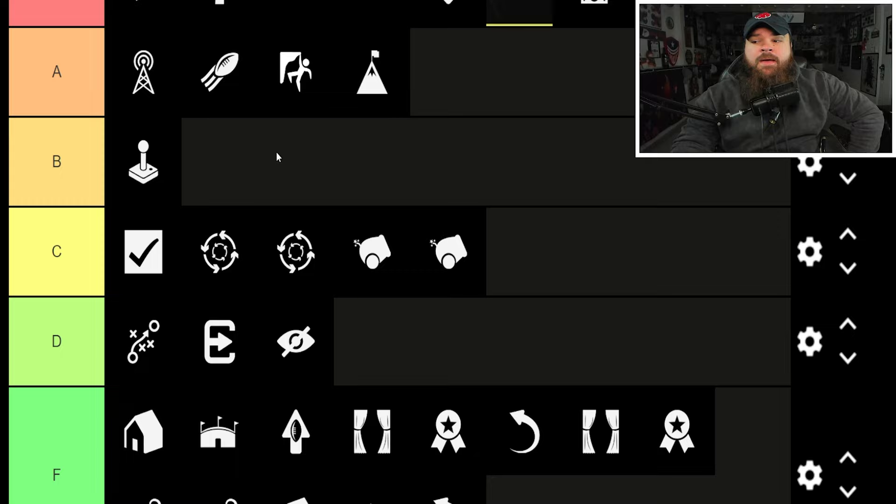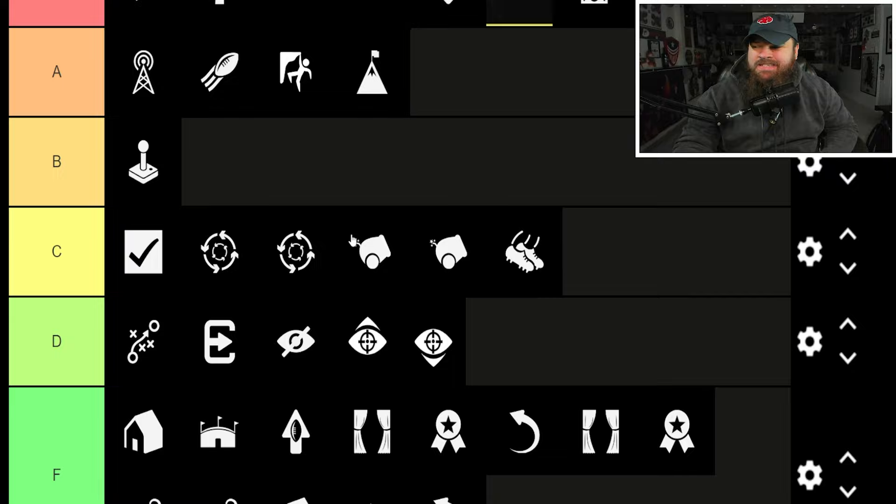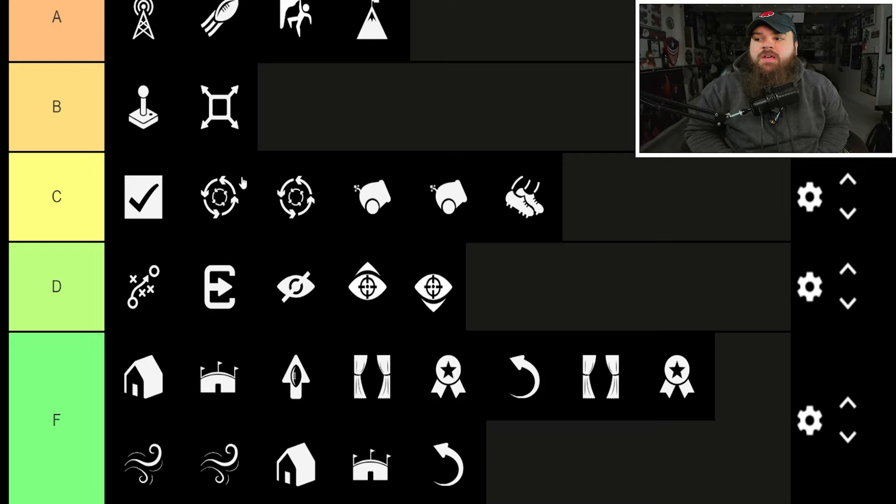High Point Dead Eye and Low Point Dead Eye are both pretty useless. Sideline Dead Eye — perfect passes on the sideline — I'll put that C-tier. Pocket Dead Eye I really like; I'll put it B-tier. It's a good ability for pocket passers — it auto blue-passes for you in the pocket if you can't get good timing on placement and accuracy yourself.